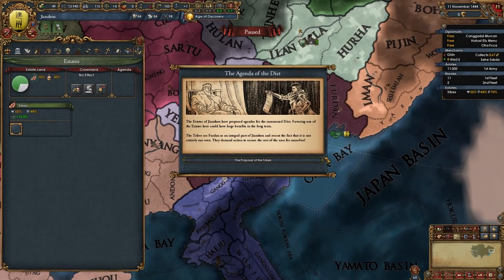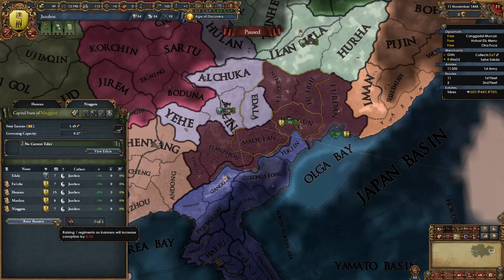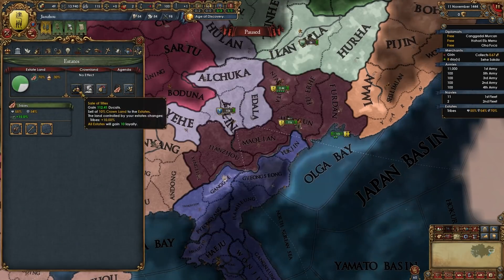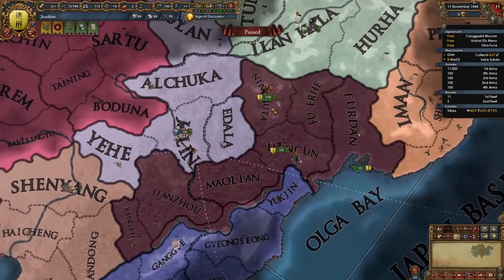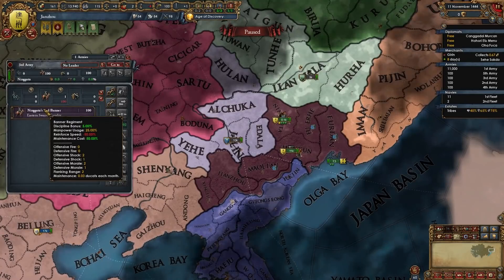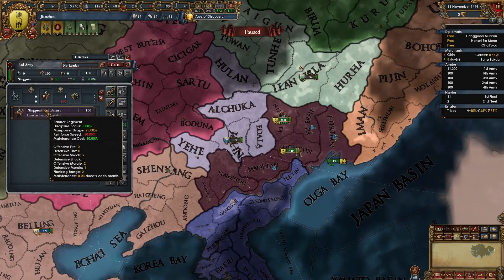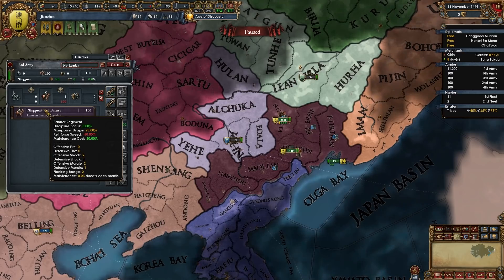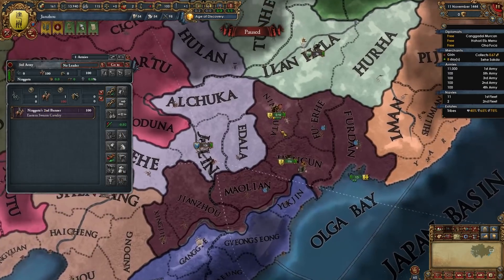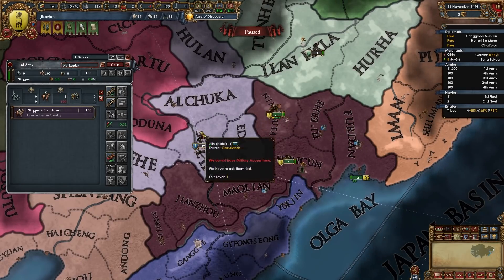Pick the only agenda available to you. Then give the tribes larger tribal hosts, recruit four banners, and give them primacy of the bannermen. Then sell titles and seize land. Banners are special units that some Jurchen nations can get — they have plus five percent discipline compared to regular units, and they use only a quarter of the regular manpower. They reinforce 50 percent slower but are 50 percent cheaper to maintain, which is why when you spawn them they start at 100 and need to reinforce fully.